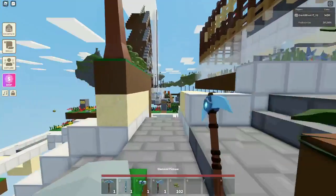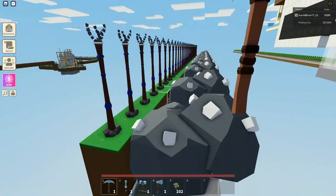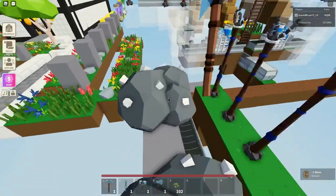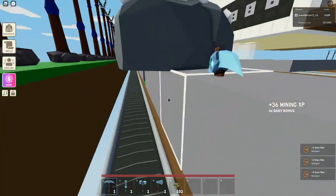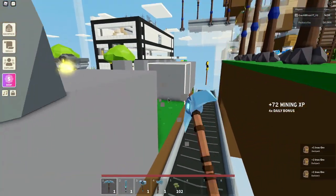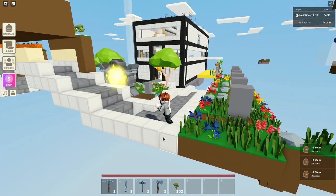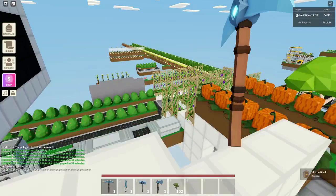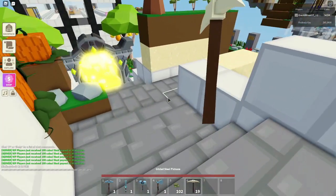First, let's start with the diamond pickaxe. Trying it out on iron, which is the main thing I AFK farm to get levels — it breaks it pretty much instantly. Same thing with stone, it breaks it like nothing. On iron it's a two-tap. That is a huge difference.